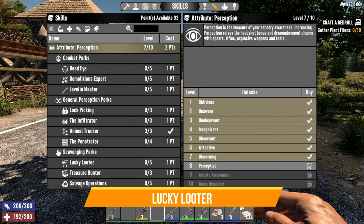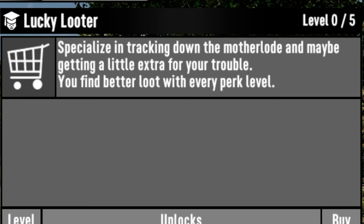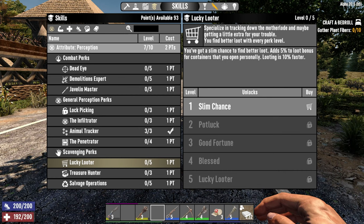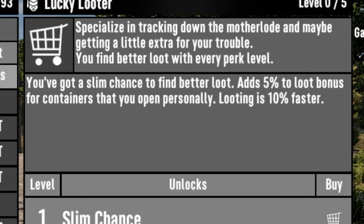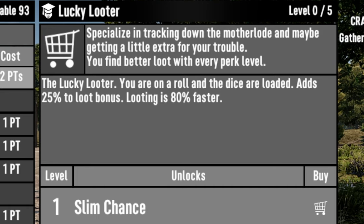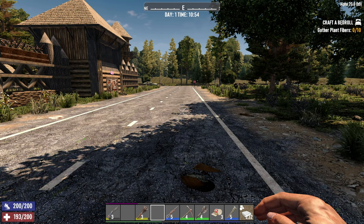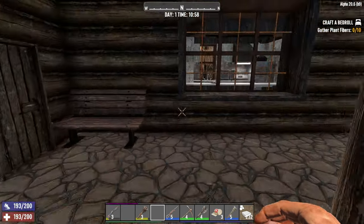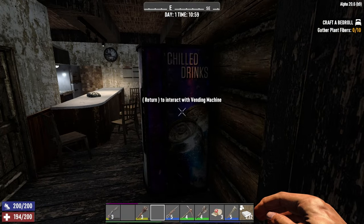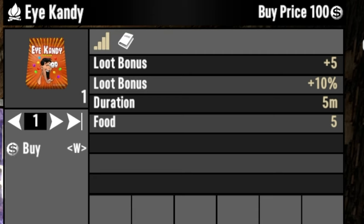The next one is really going to divide the crowd, still under Perception — it's called Lucky Looter. At first glance it looks pretty cool: put one point in and it adds 5% loot bonus for containers you open, plus looting is 10% faster. Max it out and you get 25% loot bonus and looting 80% faster. But the argument is this doesn't give you better loot, maybe a little more, but not better. There are a couple of alternatives that give better loot without spending skill points — the first is at your local trader's vending machine, it's called Eye Candy, which gives you a loot bonus plus an extra 10% on top, no skill points needed.